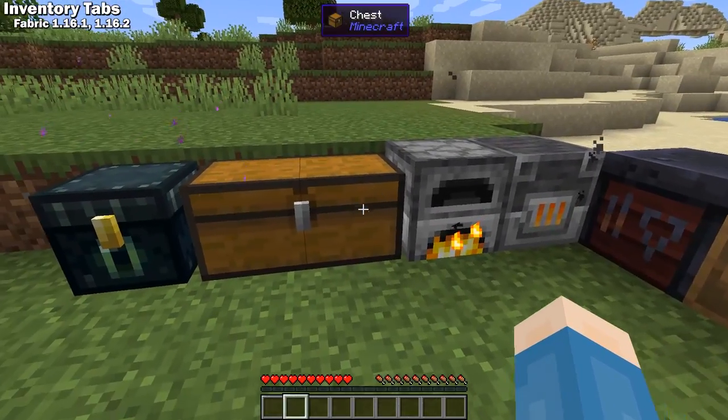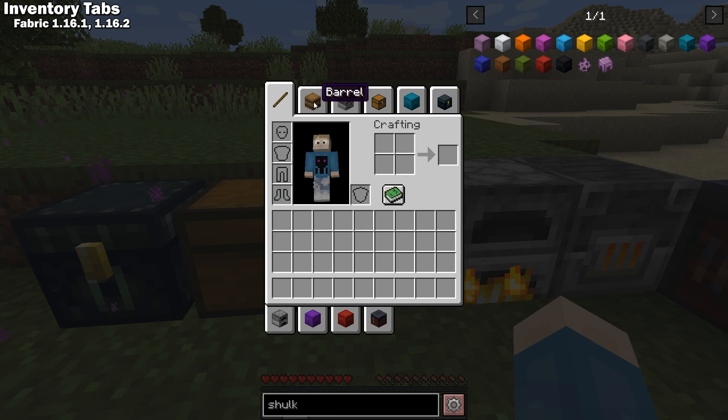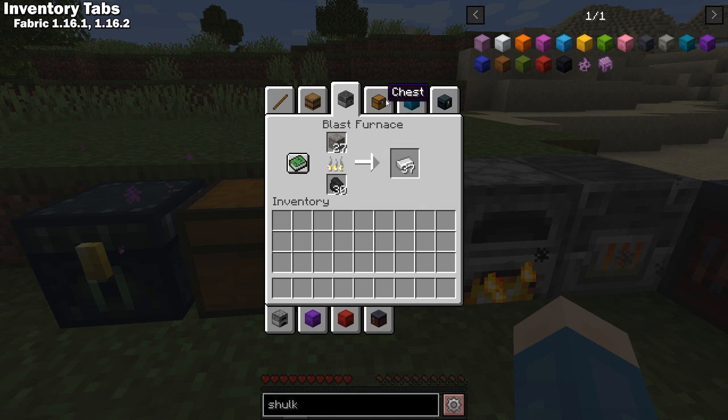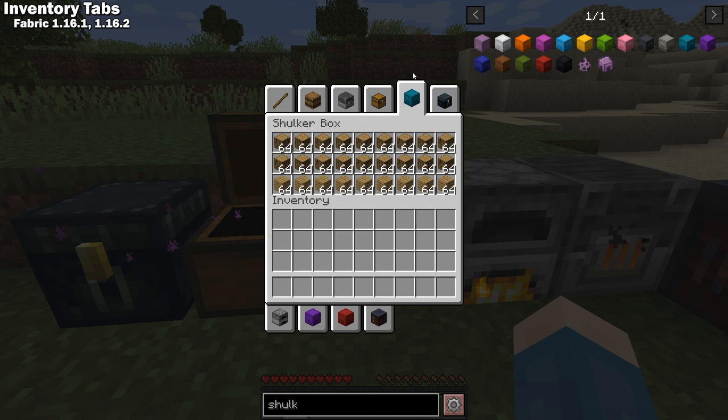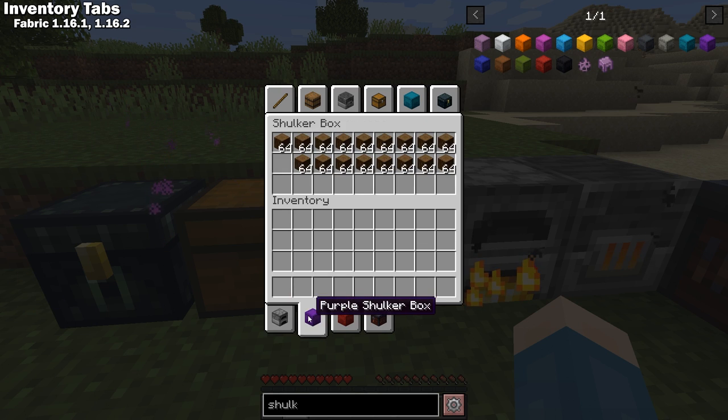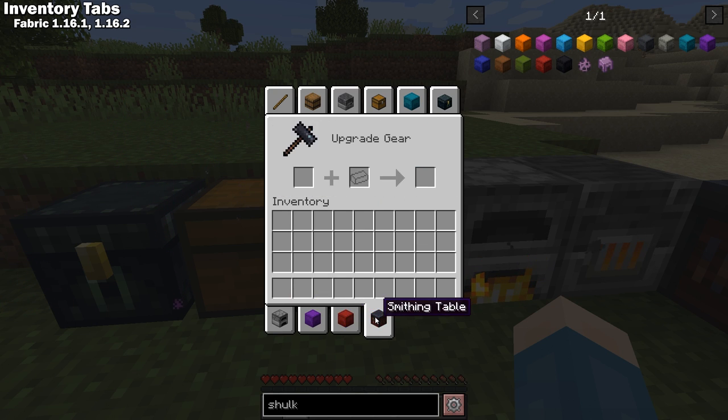Inventory Tabs is a Fabric 1.16 mod that places tabs around your inventory that lead to any nearby blocks that have an inventory. By default, the player doesn't even need to have line of sight with the blocks to open them.